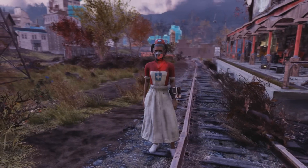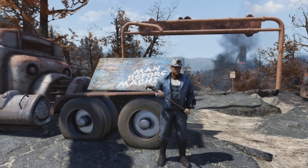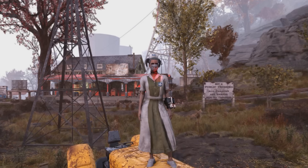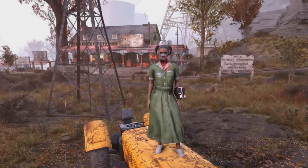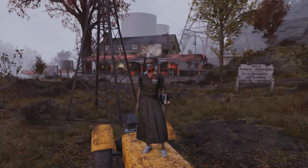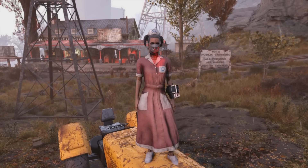As for Cranberry Bog and Ash Heap region, there hasn't been any event-specific outfit found from that area. You can be rewarded different colored asylum worker uniforms and hats, but you can also find those around in Fallout 76. I know you can find the brown asylum worker uniform in the penitentiary, but I don't know all of the locations for these.